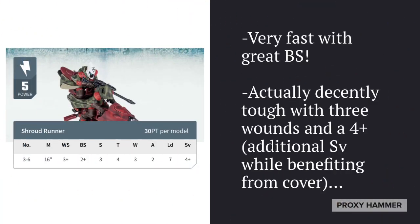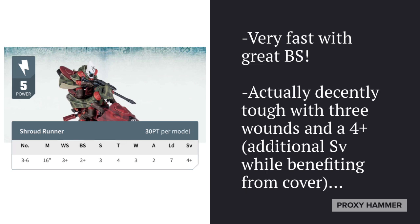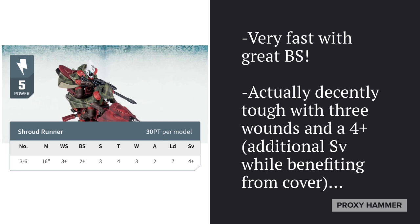Looking at the Shroudrunners' base stat line: they're 30 points a model, extremely fast like all jet bikes, and have ballistic skill 2+, putting them above regular Windriders. For defense, they're Toughness 4, have 3 wounds, and a 4+ save. That extra wound puts them out of range of many Damage 2 weapons. They also get a better save in cover from their Ranger Cloak.